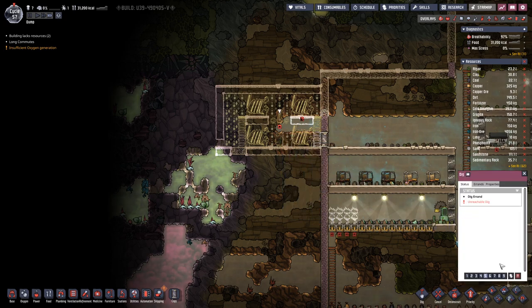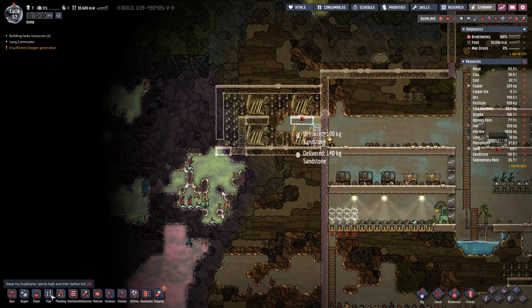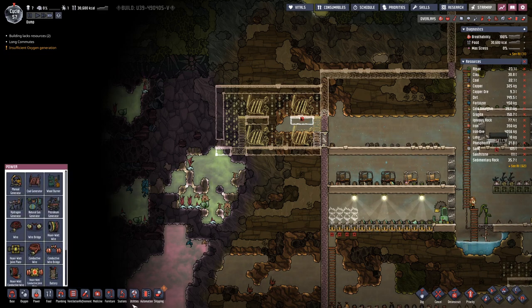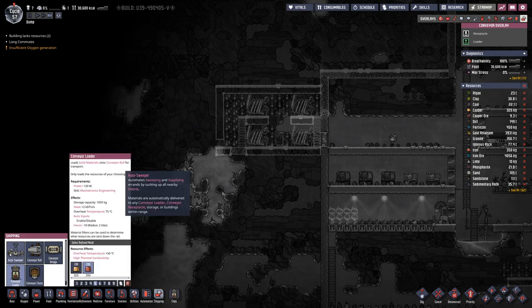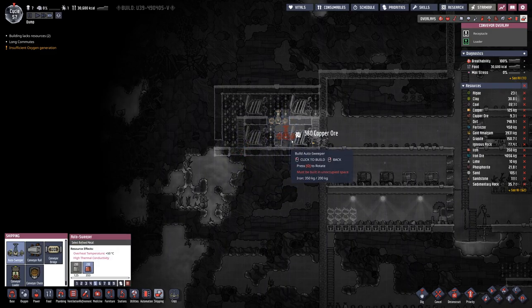The outer sweeper is made of iron, which is probably not good because we do not have that much iron. So let's check these ones out and make it out of copper instead.